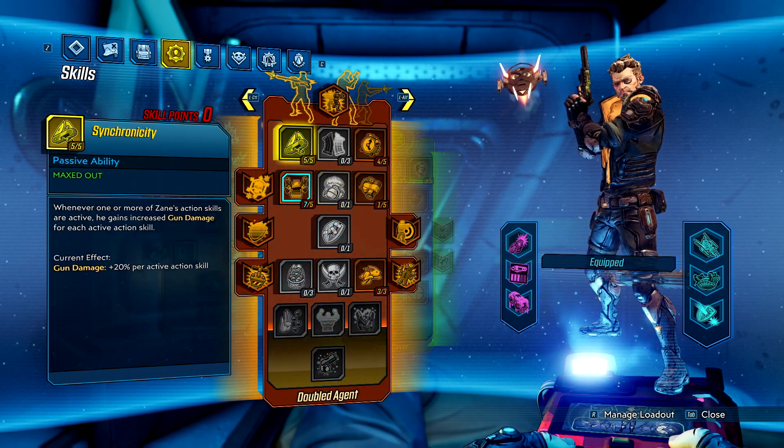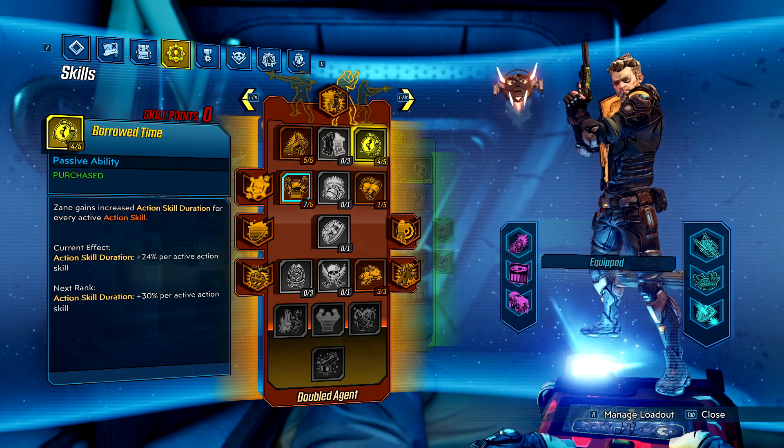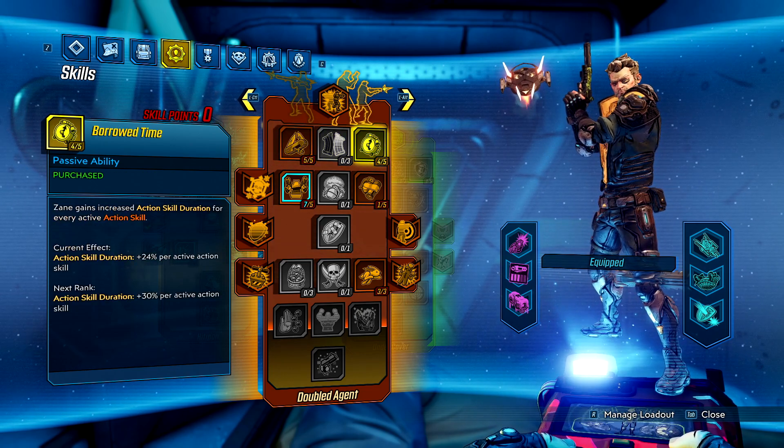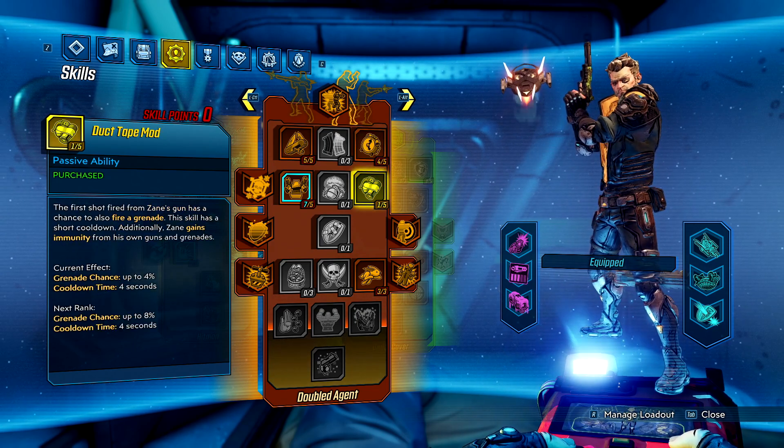For my last few skills, I wanted to get to Supersonic Man in the orange tree as well as securing a bit of Donnybrook, so I made my way down there as best as possible. And lastly, there are also no points in the green tree — sorry clone, don't need ya.